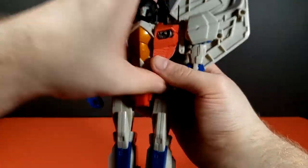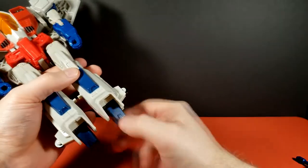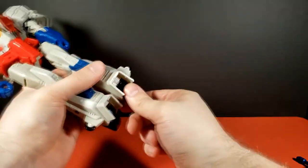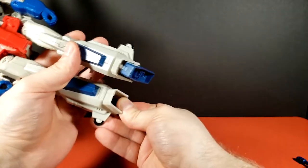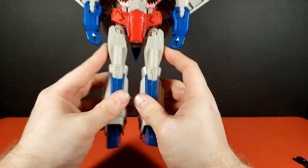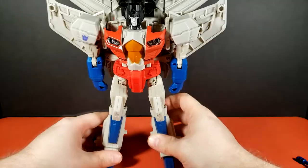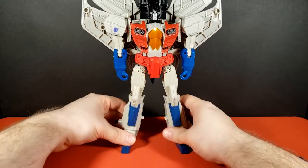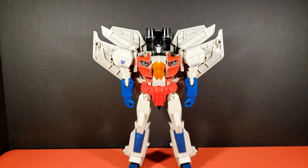Bring his arms into place now that all that's done. Last thing are the feet — and big shock, the feet are on a double hinge. Bring them all the way down and forward. He is from that era of feet molded at an angle, so you'll want to bring the hips out one click each and get him straightened out. And there we have Combiner Wars Leader Starscream in his robot mode.